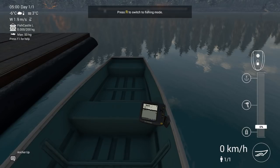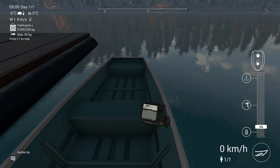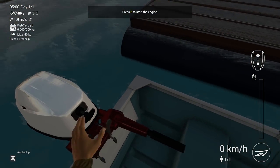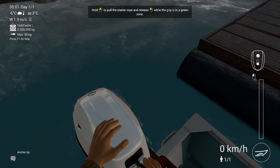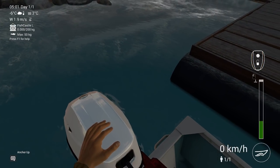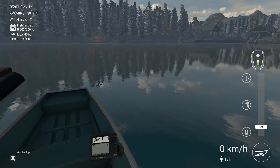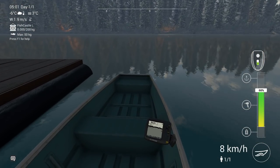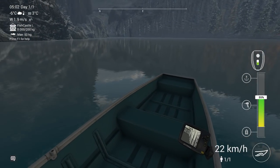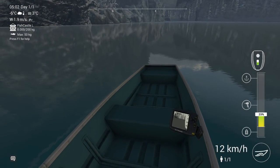You can see how fast you go, the temperature in Celsius, and the depth — right now it's 1 meter. Here is the motor; you need to start it with E and then you get a mini-game. With the left mouse button you need to keep it pushed in and get the indicator into the green zone. And now we are moving. This is just the basic boat so I'm going to turn the sound down a bit because it is very loud.